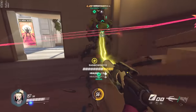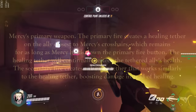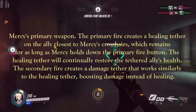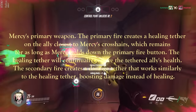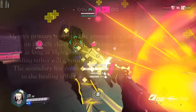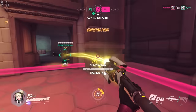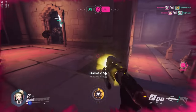Her primary weapon is the Caduceus Staff, which serves two purposes. It can be used for healing — the Caduceus Staff heals for 50 HP per second — which does a great job against consistent damage like from a Tracer or a Soldier 76. But if you get shot by a Widowmaker or Hanzo in the head, or if McCree gets too close and right-clicks you to death, the Caduceus Staff won't do much to save you.